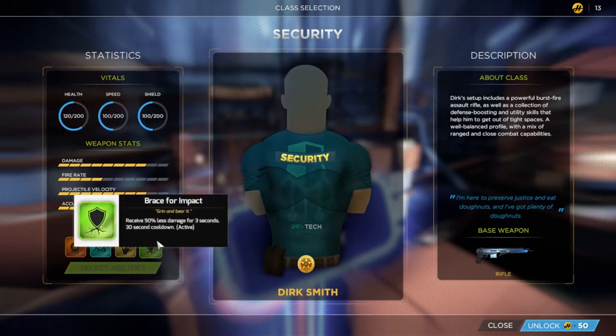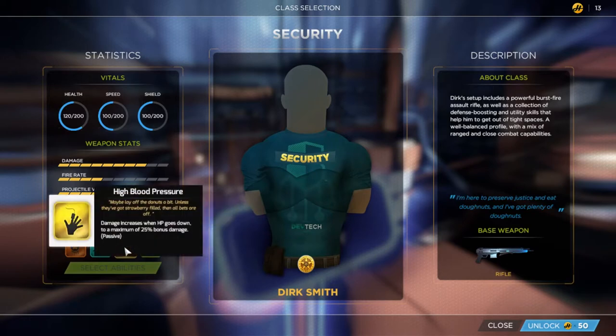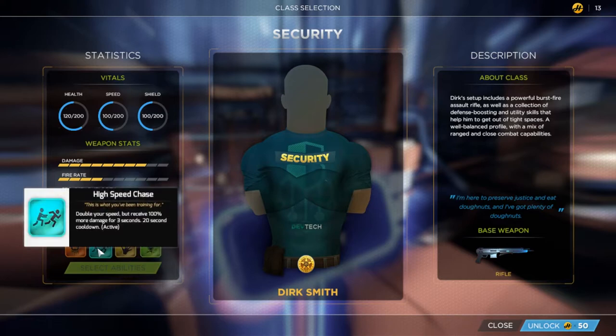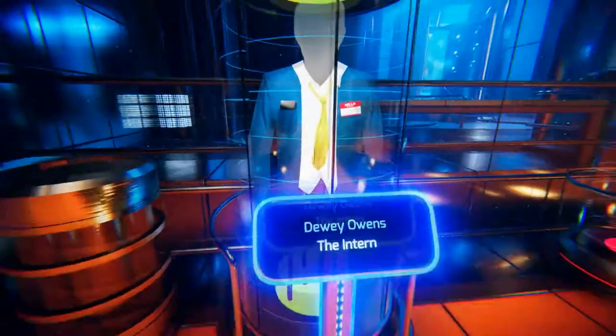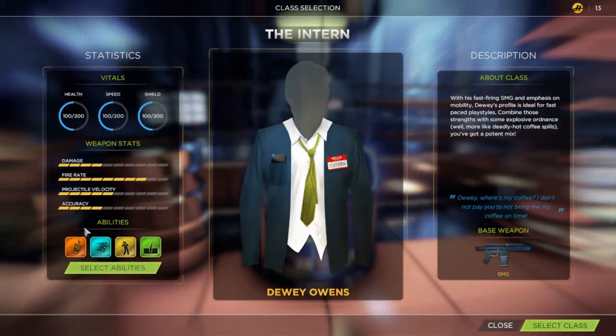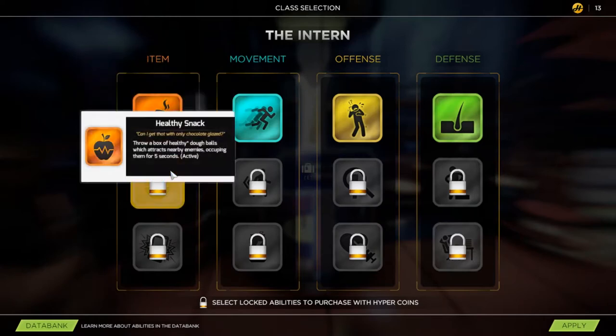They have different abilities: receive 90% less damage for three seconds; maximum damage increases when HP goes down to a maximum of 25% bonus damage; double your speed but receive 100% more damage for three seconds. That's pretty interesting. Throw an ice bomb that freezes enemies — Freeze! That's Security Officer Dirk Smith. Right now we're playing Dewey Owens, the intern. He gets hot coffee. We could probably unlock some stuff eventually.